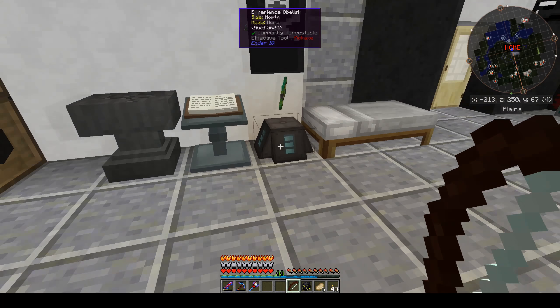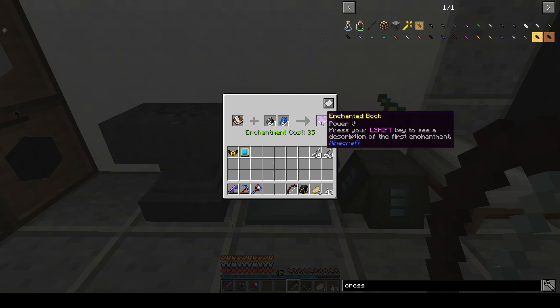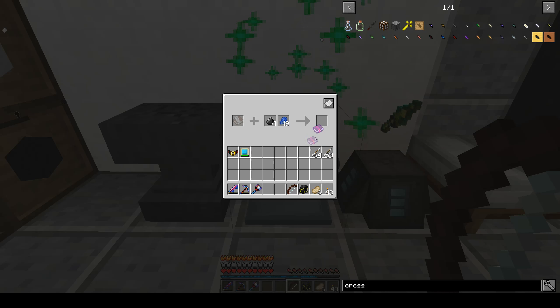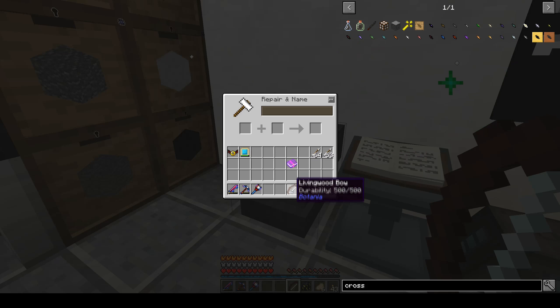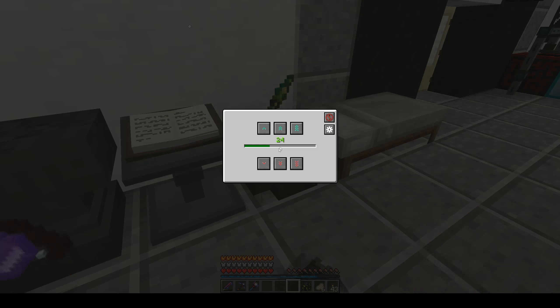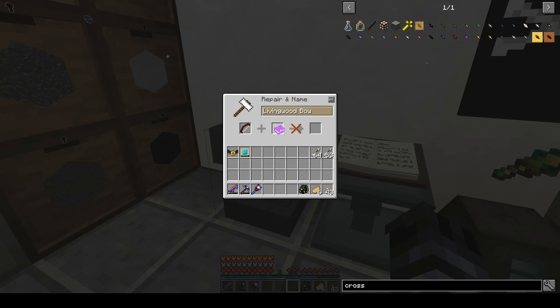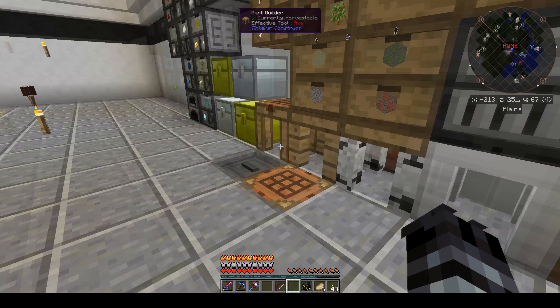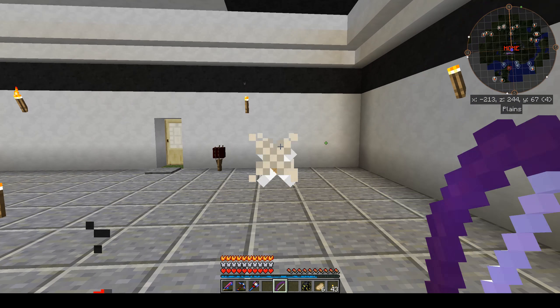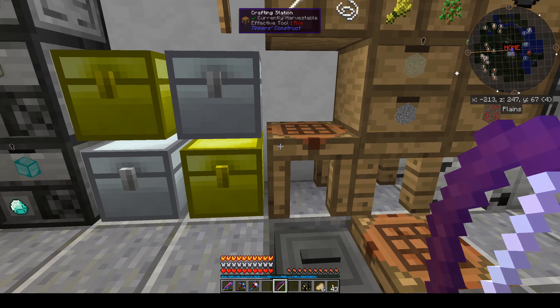After a successful trip, I now have 33 extra levels. I'll grab two more, put this in here. I now have enough to grab my Power 5. See how much it's going to take to add it to this bow — five more. And we now have a Power 5 bow. Excellent.